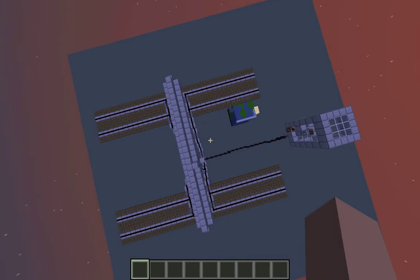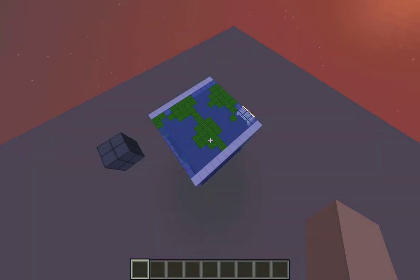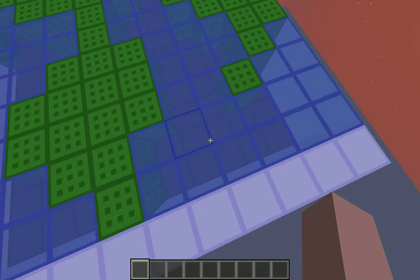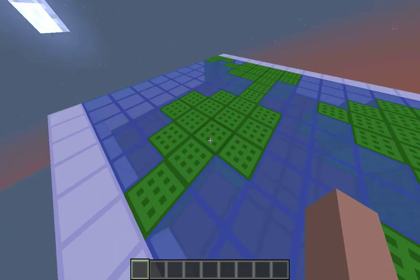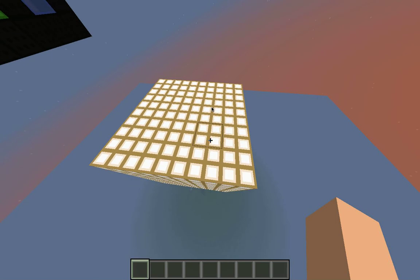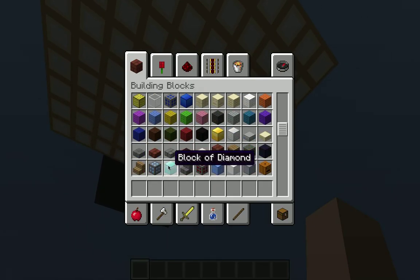So these things are on and all that good stuff. There's the air inside of the earth — it's dirt, and then dirt, stone, lava, and bedrock. Here's the moon, here's the sun — it's glowstone. On the inside of the sun it's lava.